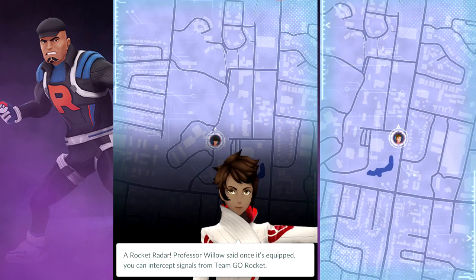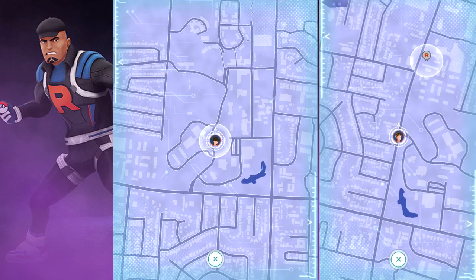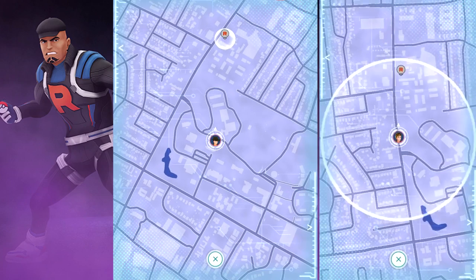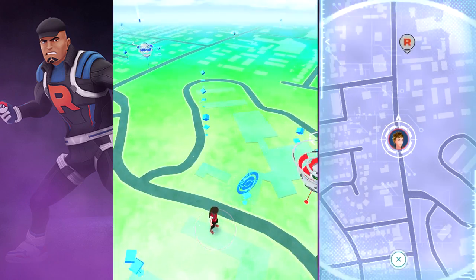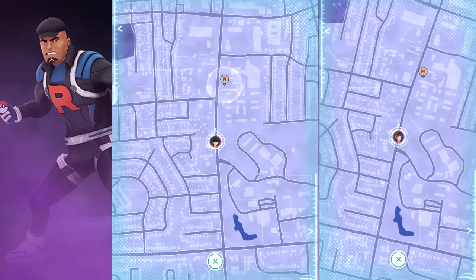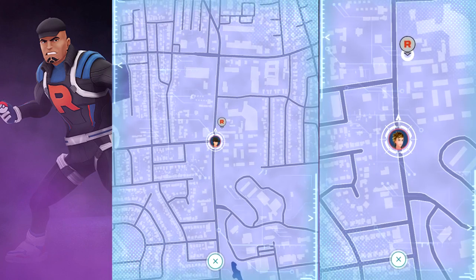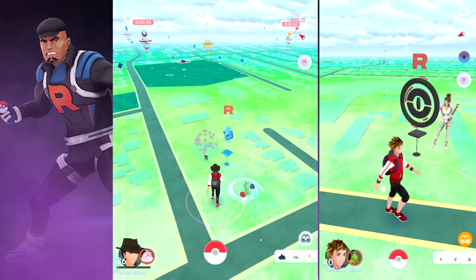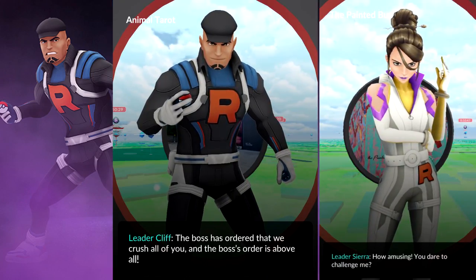To answer some questions from last video — I'll have links for that Sierra video everywhere — some of you asked which city I was in. I'm in Austin, Texas. I also wanted to note that both accounts see the exact same PokéStop hideouts where the leader is hiding, and from my limited experimenting, each PokéStop gave my dad and I both the same Team Go Rocket leader.